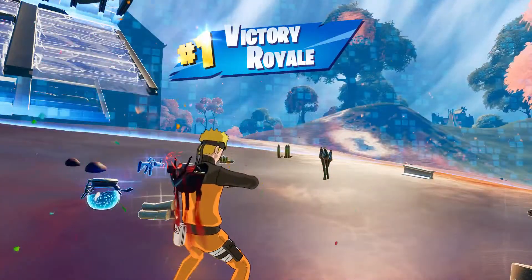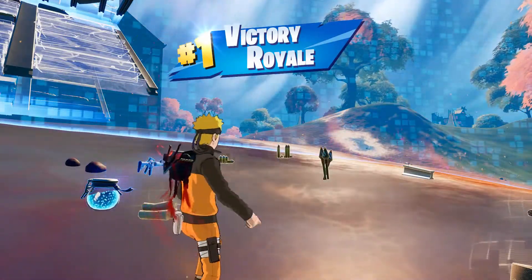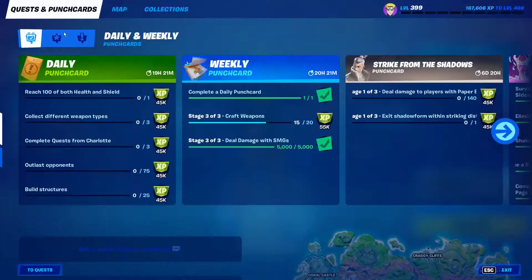You'll also notice on the FNC Grand Royale we got a wallpaper. It's like a one-handed umbrella — is a one-handed umbrella coming to the game? I don't know, guess we'll find out soon enough.